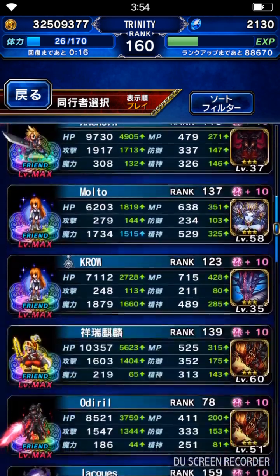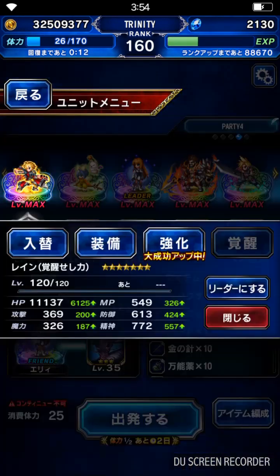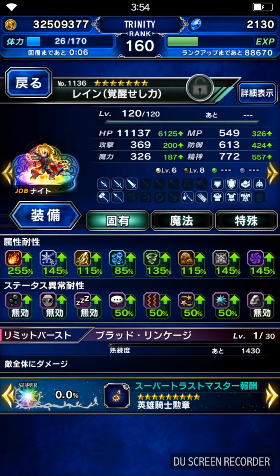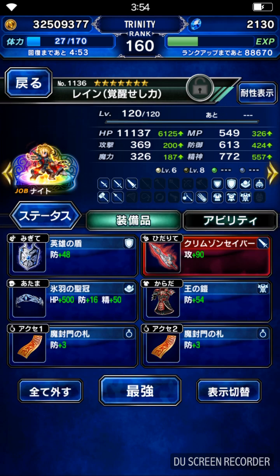For the party, I'll be bringing two allies here to one turn KO the Golem, because Golem is super weak to wind element — 700% resistance down. And for magic tank, I got Awakened Rain, so if you gear your magic tank with 150% blizzard and also dark resistance, you're not gonna be taking any magic damage. So stack as much elemental resistance as possible.